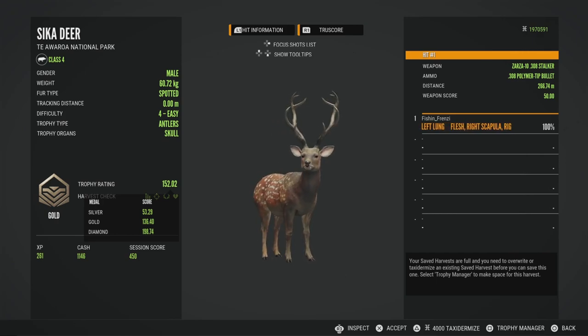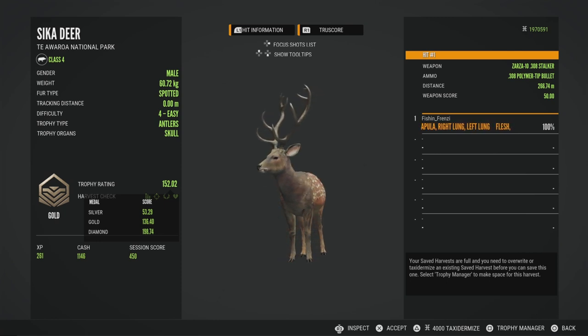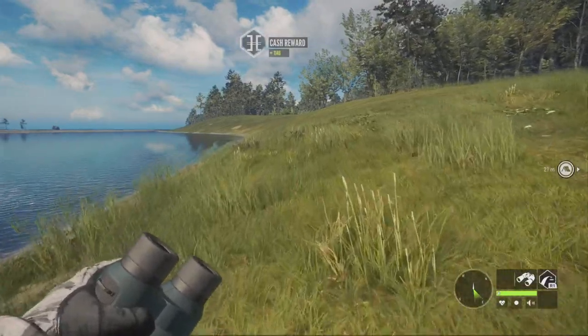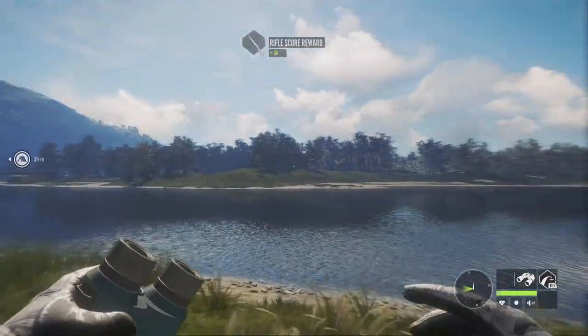Silver is 53.29, gold is 136.4, and diamond is 198.74. I do love them because they fit on the small plaques, and they have really nice antlers on the big ones — they just look super good in your trophy lodge.